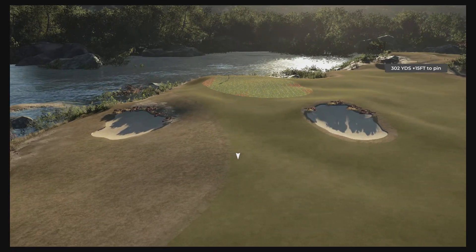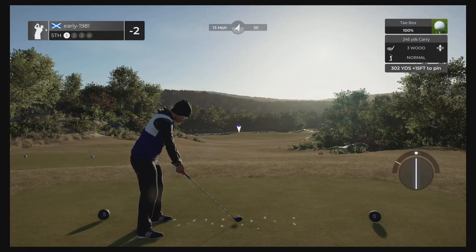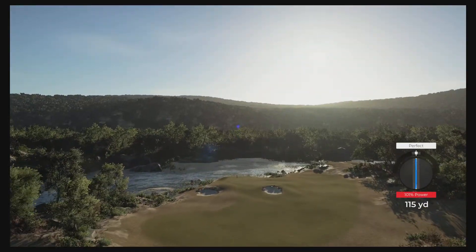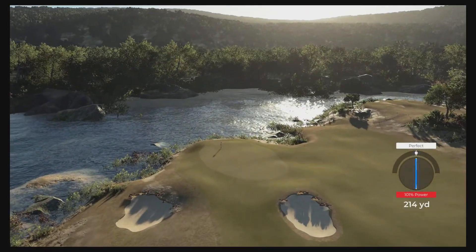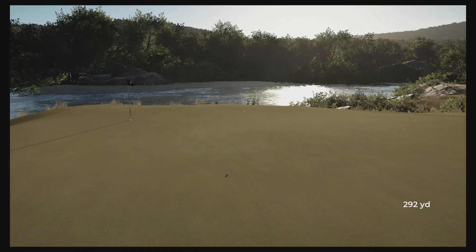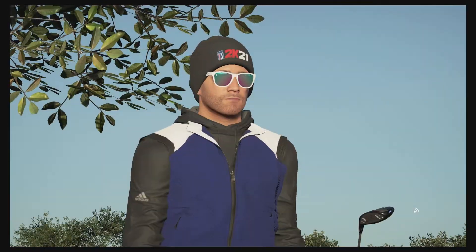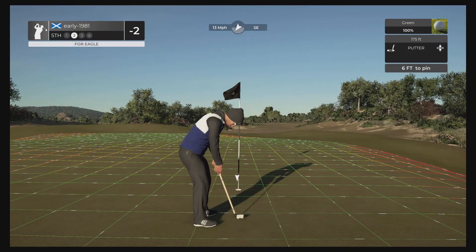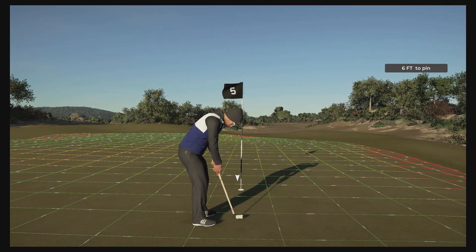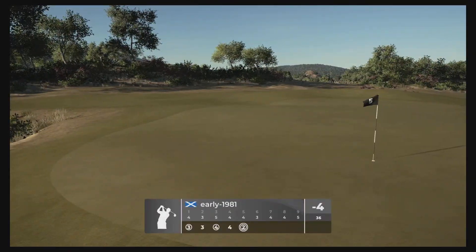Hole number five — oh, this is a drivable par four. Driver's too long, three wood should comfortably get us there. The fairway kicks left but if we carry just to the front of the green it should kick straight forward and hopefully the lay of the green takes us up towards the flag stick. Good strike — it has kicked straight forward. This could be a really good eagle chance, could actually be an albatross! It's turning towards the hole beautifully — just not quite enough. Please hit the like button! We convert the six foot putt for eagle — that is a superb eagle and we move to four under par.